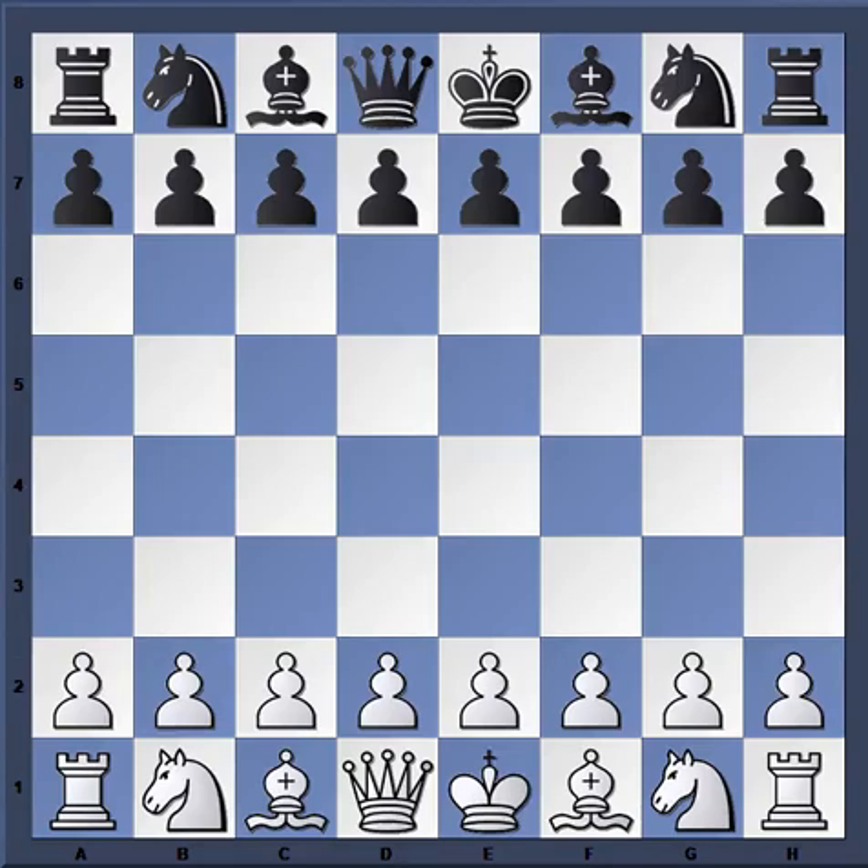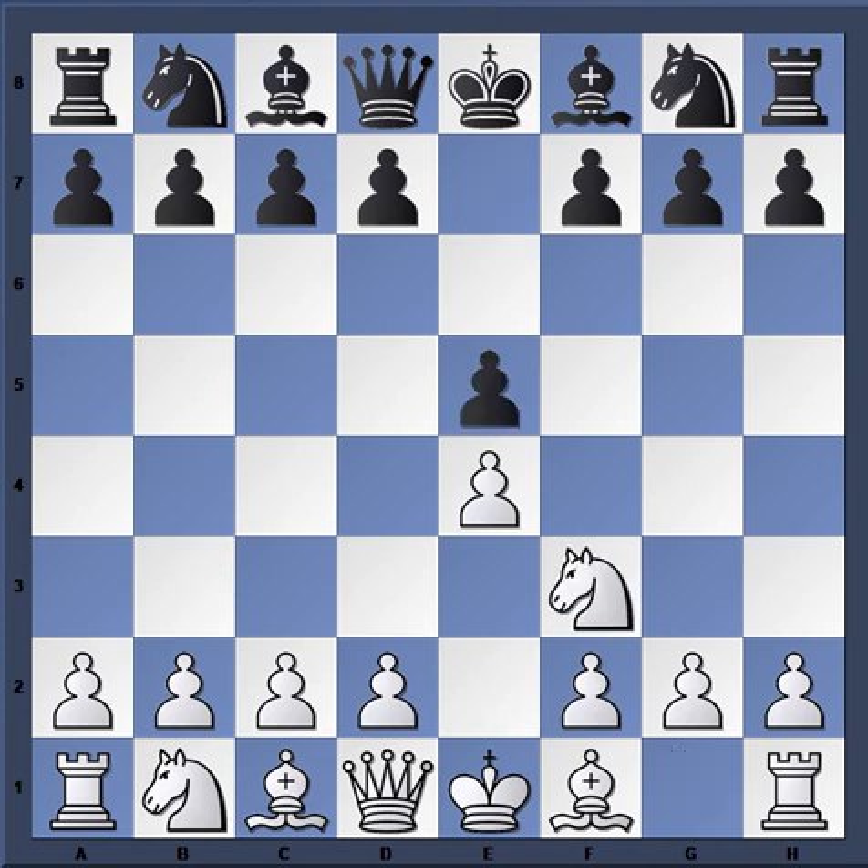Hello everyone, today we are going to look at a nice game between Alejandro Hoffman with the white pieces, rated 2540 at the time, and Peter Laco with the black pieces, rated 2545 at the time. This game is from Buenos Aires 1994, and we are going to be looking at a nice little trap you can use in this Scotch opening.